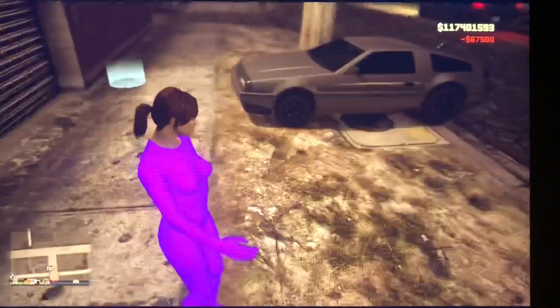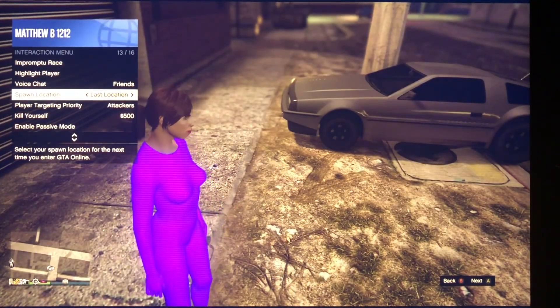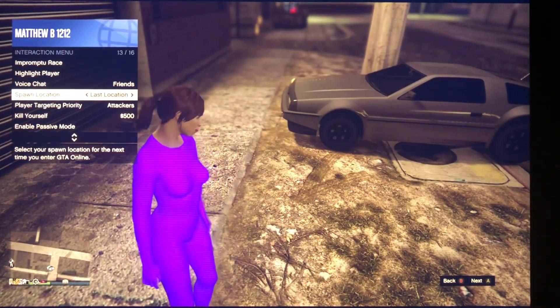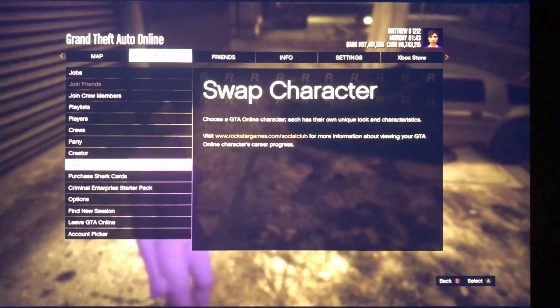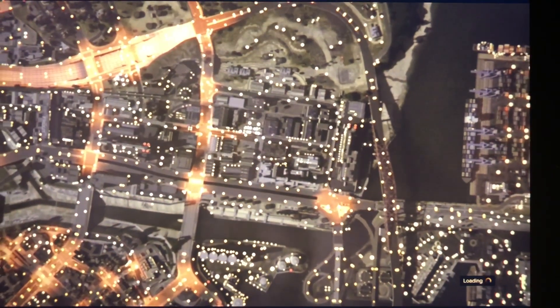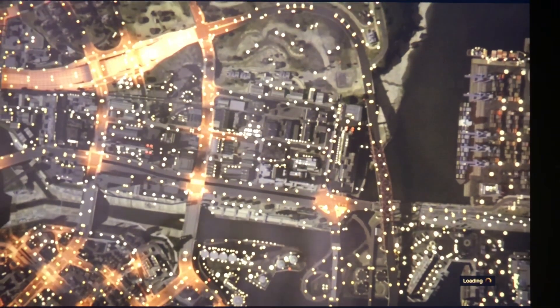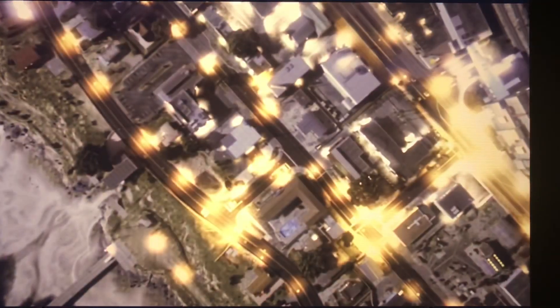Once you've done that, go ahead and set your spawn location to Last Location so you don't have an issue later. Then open up Creator Mode — you guys know the drill, this is going to be the same step as with the other property glitches, both the patched one and the workaround I've shown before. You're going to open Creator Mode and then exit via the pause menu into an Invite Only session.